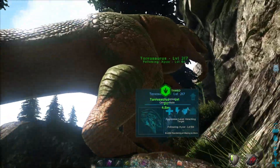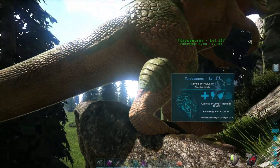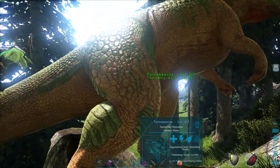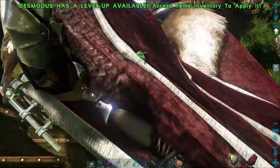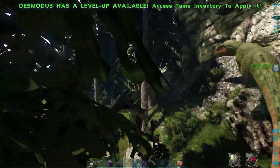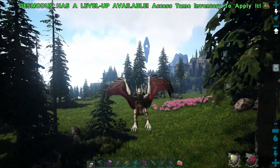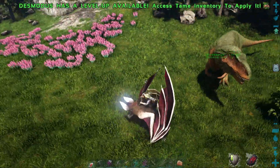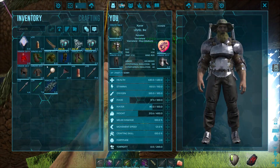We didn't actually wait very long at all - we just went and gathered some prime and that's it. Pretty cool, now I'll have to make their saddle and bring it back to base. It seems like they're related to Megalosaurus or something, but they have venom that can destroy armor or something like that. I could just cryo it and bring it back to base - that would be the better thing. They're not exactly Megalosaurus because they don't sleep during the day, so that's good.